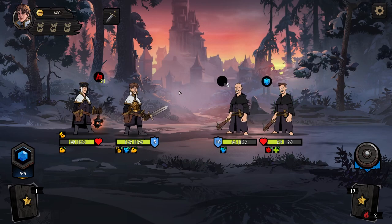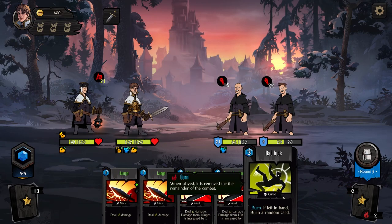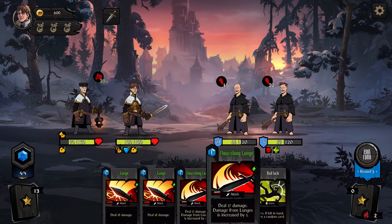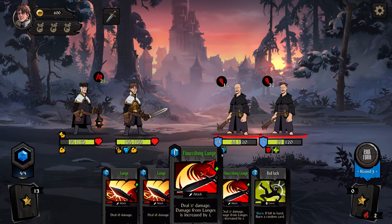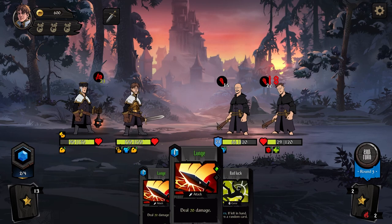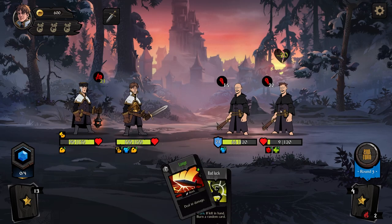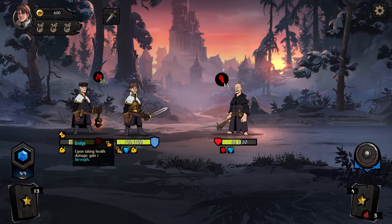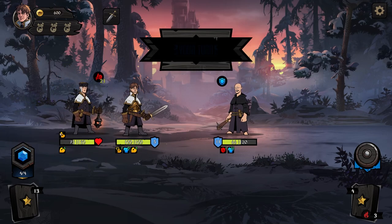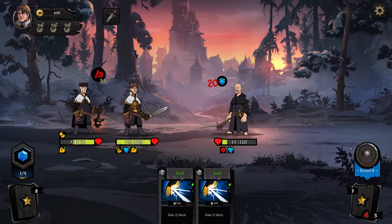'Shattering' is anti-heal tech, I guess — we're going to take a lot of damage. Burn a random card, costs three. Damage from Lunge increases by one. Can we actually kill someone? He's going to attack this guy and the heritage — and done.